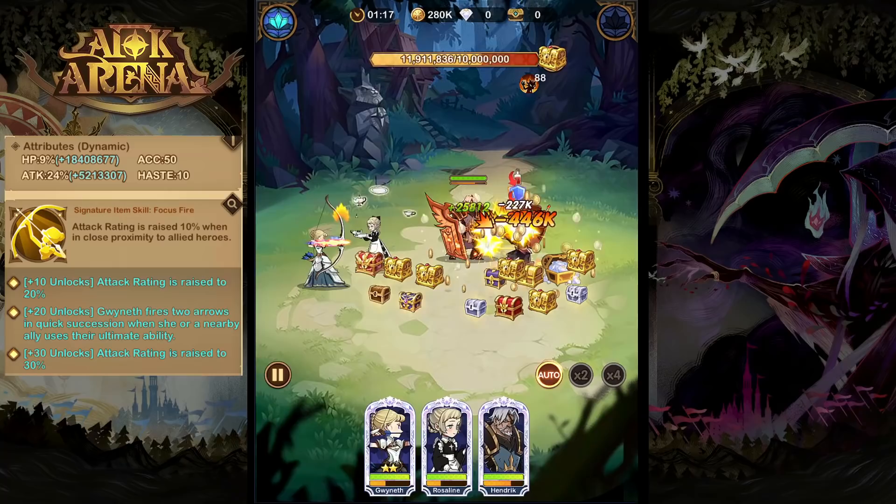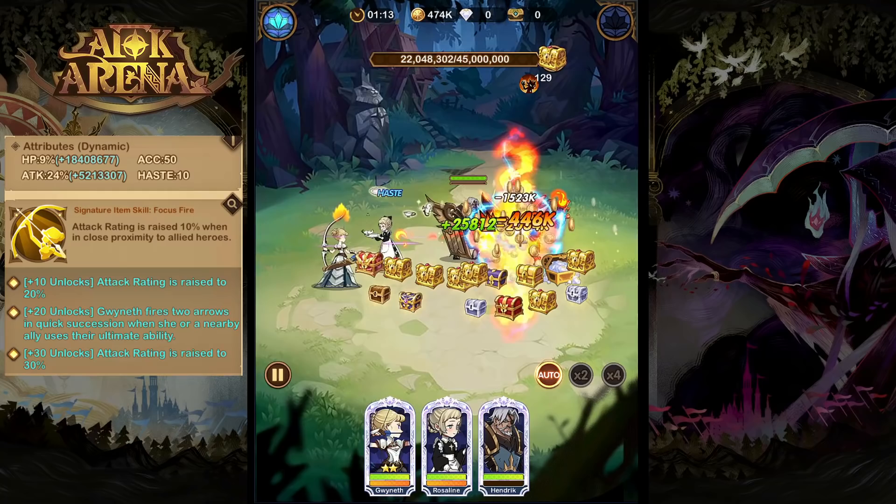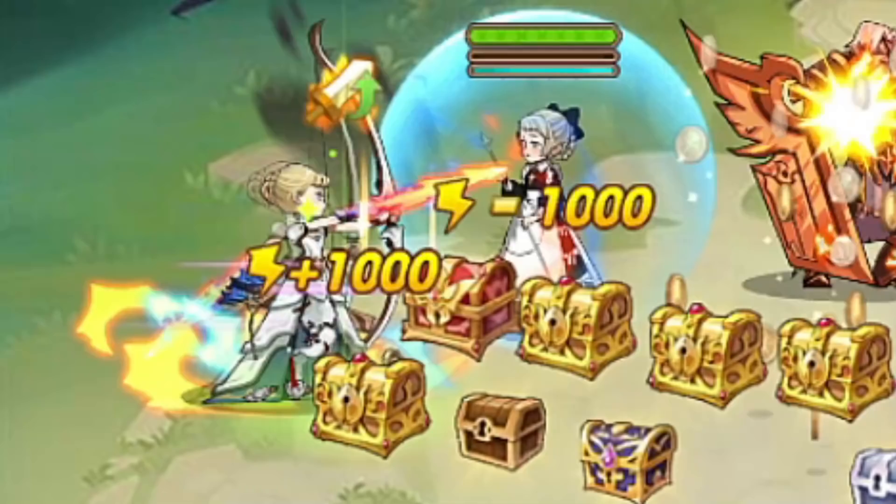Gwyneth's signature item, Shooting Star, is going to increase her attack rating when in close proximity to allies, but also at level 20, it's going to allow her to fire off two arrows in quick succession whenever she or a nearby ally uses their ultimate ability.